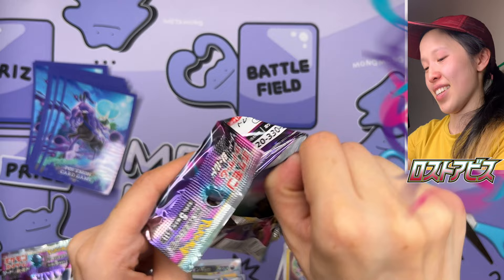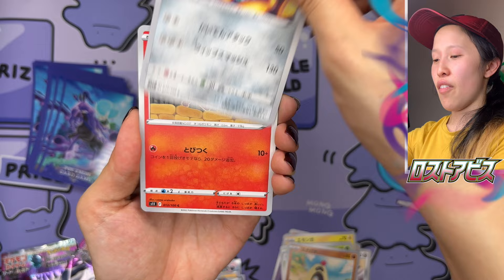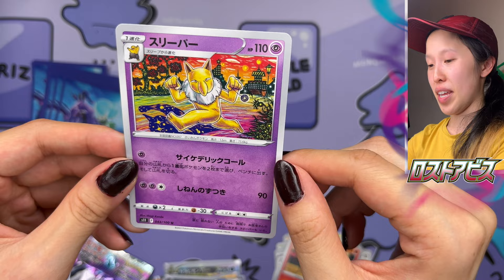Last pack — probably not going to get anything. We got Nuzleaf, Sandygast, Ferrothorn, Vulpix, and we ended with a Shinji Kanda. If you're unfamiliar with that artist, this is their art style — and it's Hypno. Very beautiful. Love the sunset and the shadow looks like it's even in Cosmo form. So that's really cool.